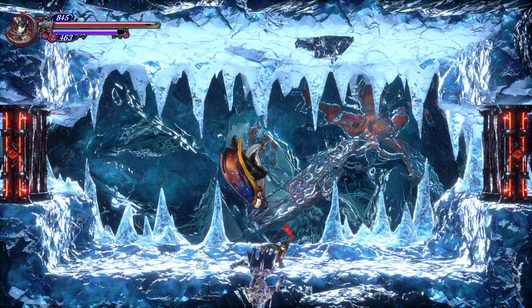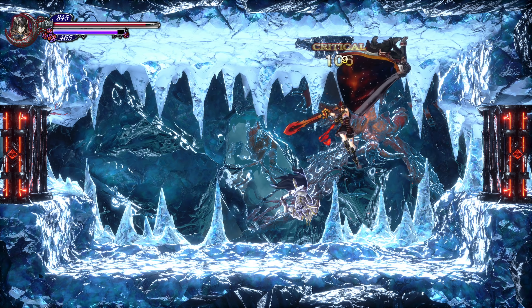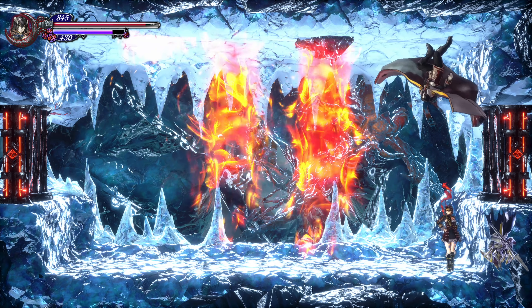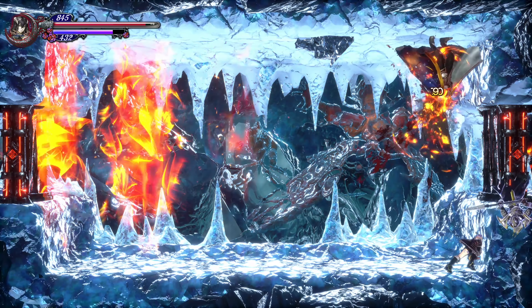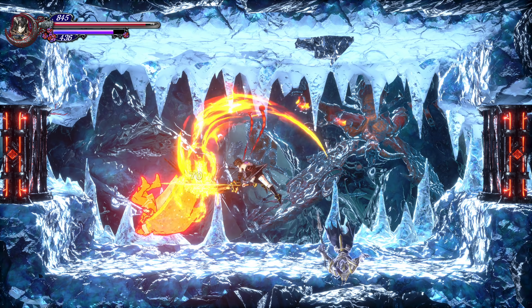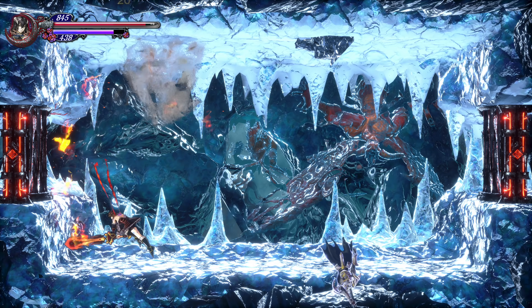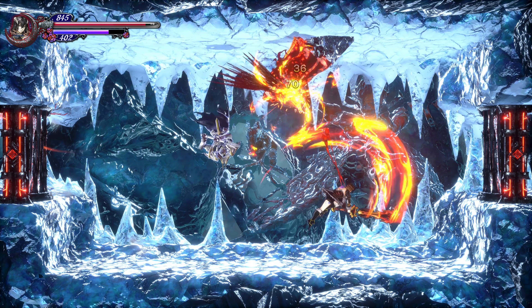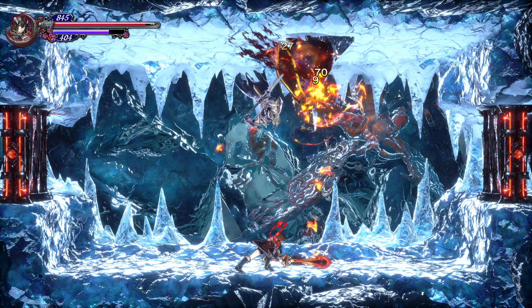OD's major ability that is very noticeable is that he can stop time. I don't believe there is a way to counter this from stopping you. However, I do know it is possible to fight him without getting hit — I think you just have to time the icicle dodges very cleanly. In any event, you want to have really high armor.